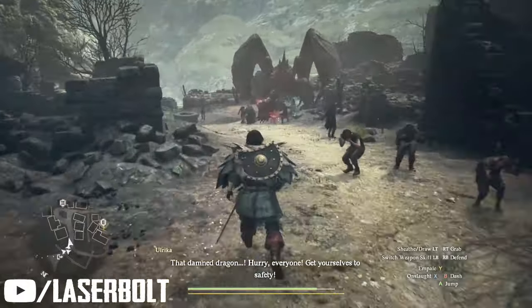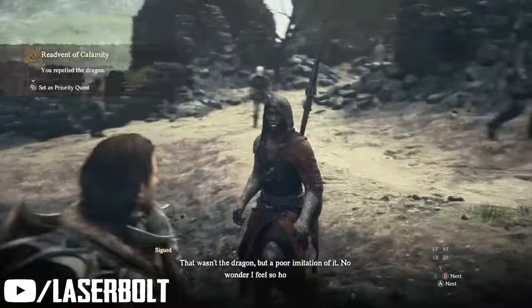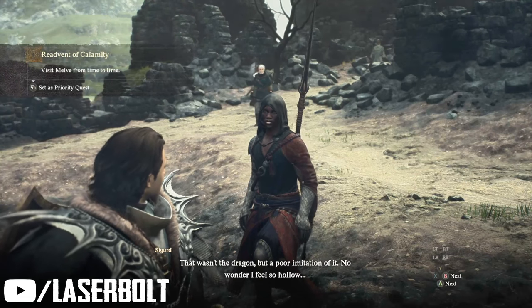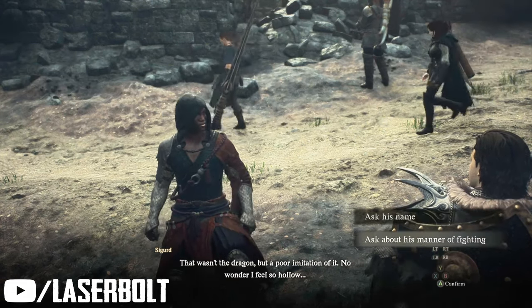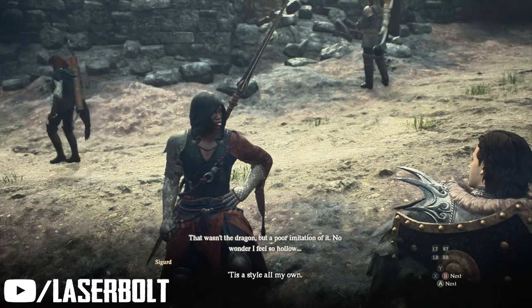What you want to do is make sure you take out this dragon to be able to progress through this particular quest line. I don't want to spoil too much, but after you're done killing the dragon, there's going to be a character that spawns in — a person you can approach and talk to. He doesn't really have a name because you have to ask him, but you're going to get to a point in the dialogue where you ask him how he learned to fight the way he fights.